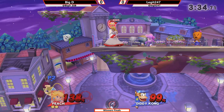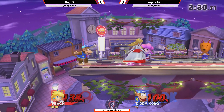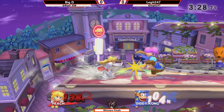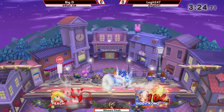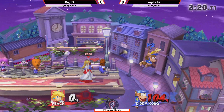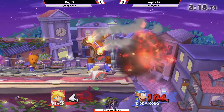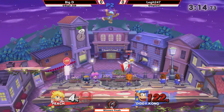Back throw. Nice wall jump there, that was creative. I don't know how much it helped him, but it's kind of cool. I guess he thought Big D would have scouted that roll in, but I guess he kind of committed with a fair, maybe looking for a spot dodge. He's not out of it yet, although he definitely just hopped off stage and jumped.